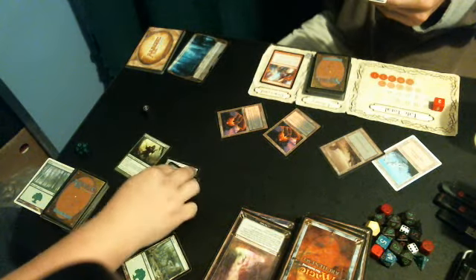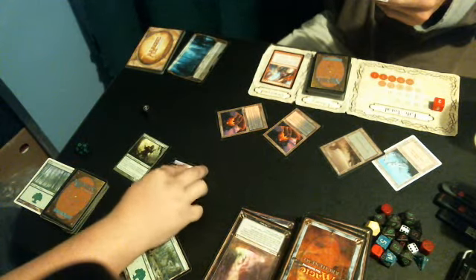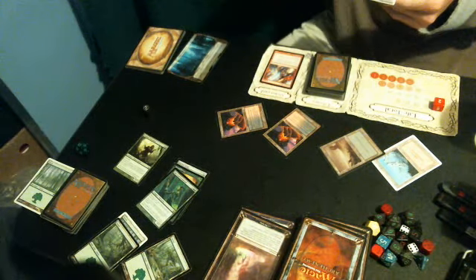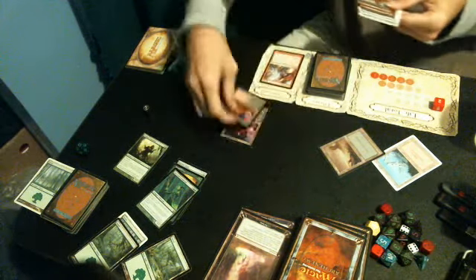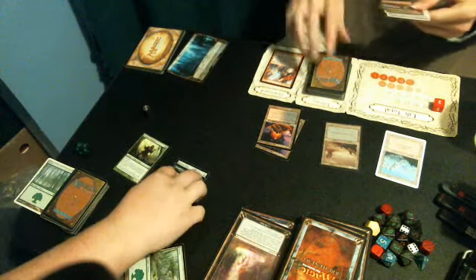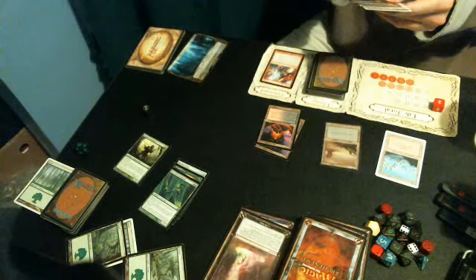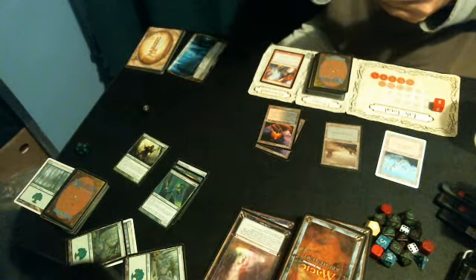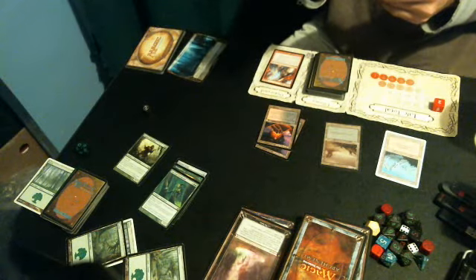I'm going to tap one to give this trample, and then tap two to equip Horned Helm on here. So now it is a 4/4 with double trample — if that's even possible. Of course it's not. My turn's done. Untap, upkeep, nothing. And scheme: when set in motion, gain control of target creature an opponent controls until end of turn. Untap that creature, it gets plus three, plus three and gains haste and trample until end of turn.